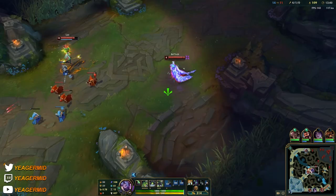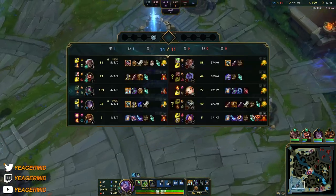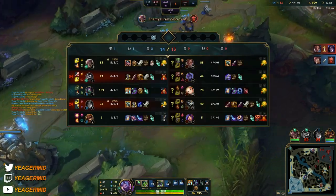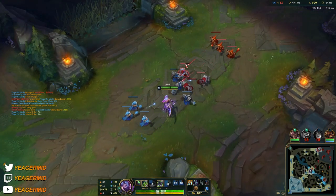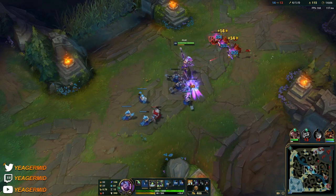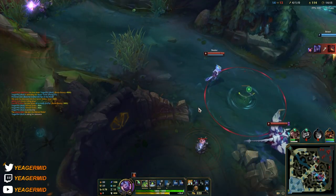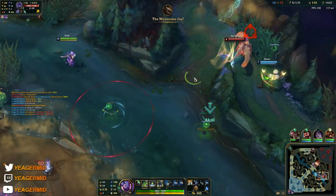Even if they flash over walls, you will still be able to follow up. But when you're all in, you also want to make sure that you are using the passive empowered auto attacks, because if you don't, you will be losing out on a lot of damage. Also worth mentioning is the fact that Akali deals hybrid damage. Even if people are stacking full magic resistance, it's not going to counter you completely — it will still lower your damage by quite a bit, but you still have some physical damage in your kit.